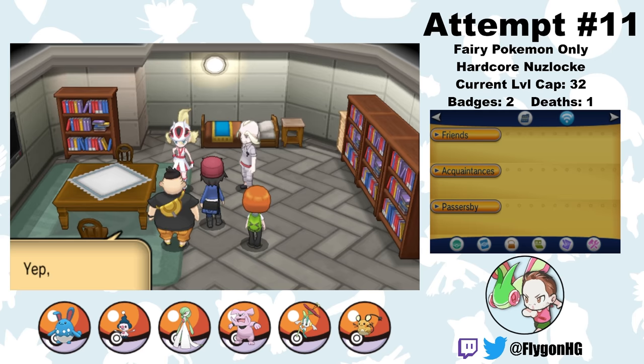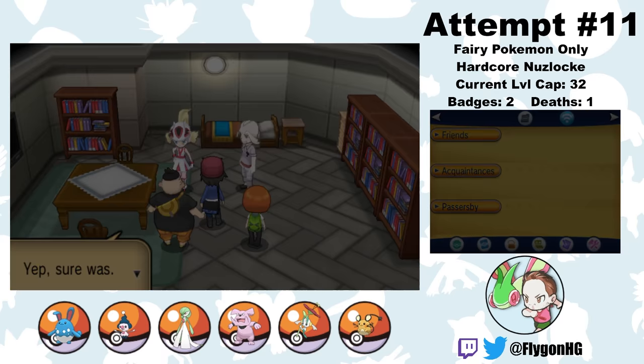Up next is a whole bunch of Mega Evolution stuff. Totoro gives me a weird rock, and then Korrina's grandpa asks where I got it from. I try to lie and say I found it myself, but he won't let me lie. It is good to know that Totoro's got my back though — total bro, that guy.